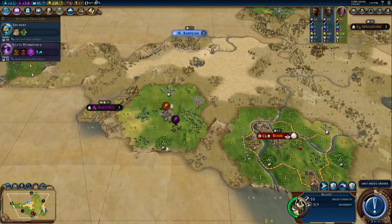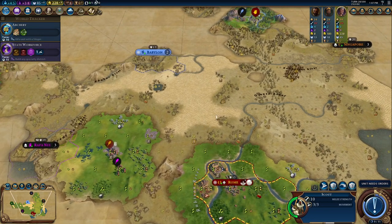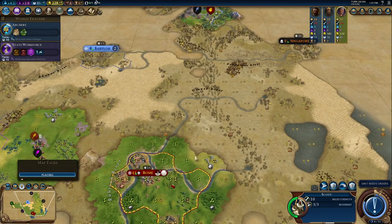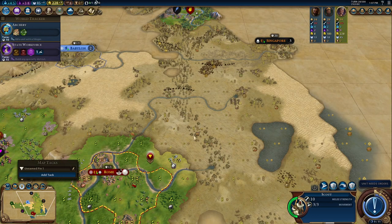We've found out as much as we could about this area. We should find out where we're going to settle our next cities. You can add a map tag to mark them. Remember — you want food and production. Settling here would be pretty big.